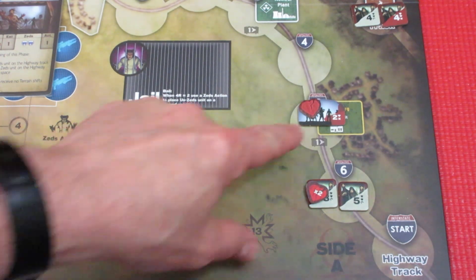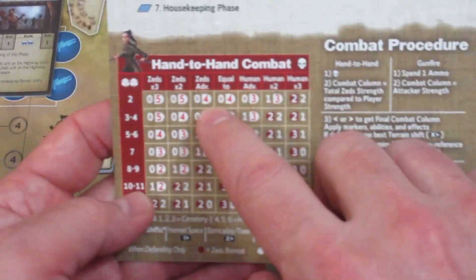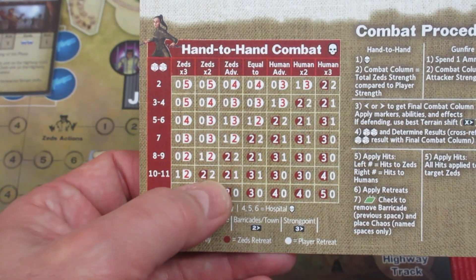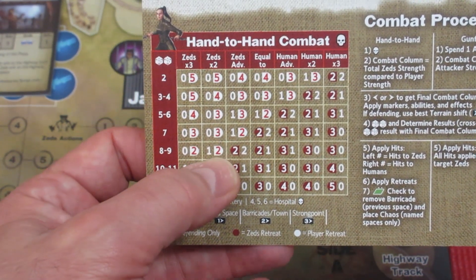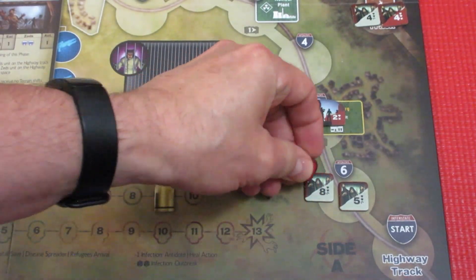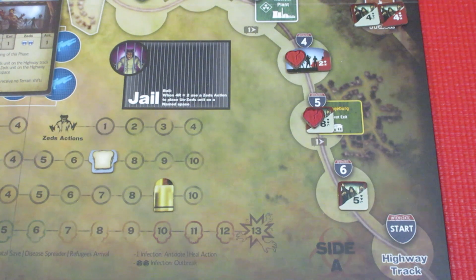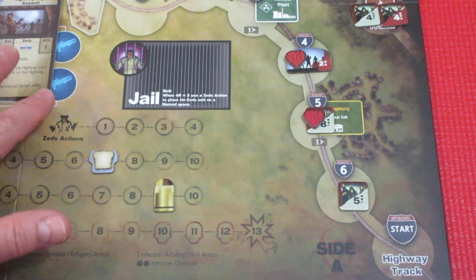That was the first movement on the highway track. Actually — I forgot about the card — let's double check: Zeds advantage, it's actually two times advantage. We rolled an eight. So we take two hits, the Zeds take one, and we have to retreat. These guys take two — they took the same amount of hits — and they have to retreat. The card specifically says no terrain shifts, so I got that all correct.